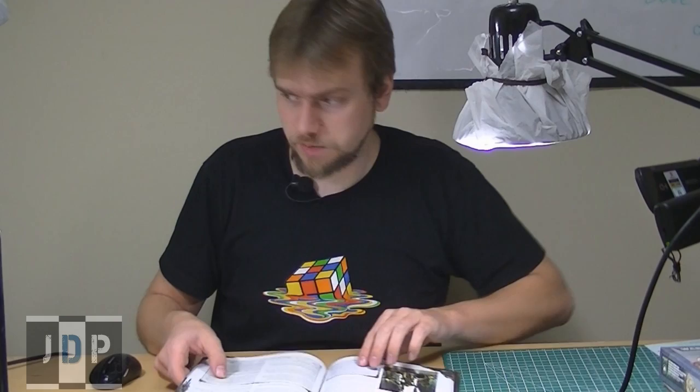He has Chapter Relics: Protector, Lion's Wrath, Sword of Secrets, and Lion Helm. Let's turn straight to the page of Azrael. You will see that he has several Chapter Relics located there. The first one is Lion Helm, which confers a 4+ invulnerable save to Azrael and his unit. So it's the equivalent of an Iron Halo except it gives it to the entire unit — that's pretty sweet.